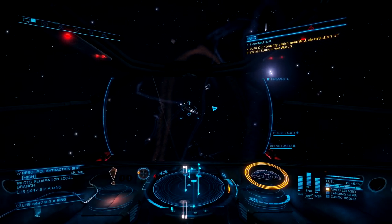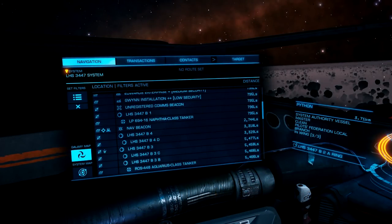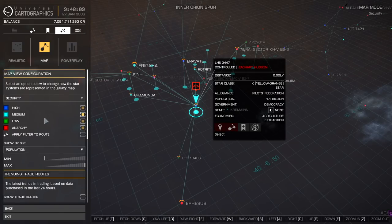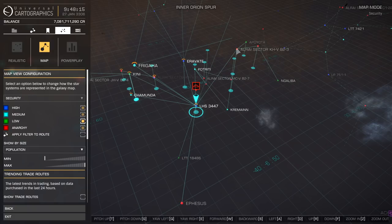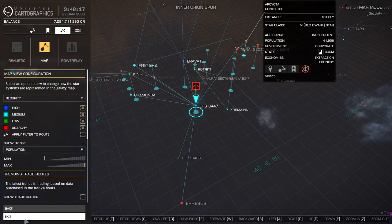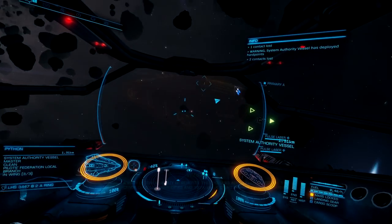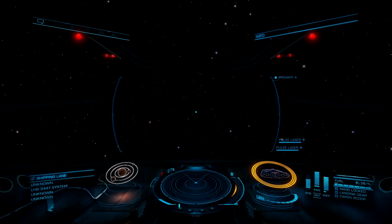Let me show you what you need to do if you accidentally attack the wrong ship. Go over to your navigation panel, check out the star map, and look for a low security system. Immediately put all power to your systems and the remaining power to your engines. Get the heck out of there, engage your FSD, warp out to one of those green systems, and pay your fine at the space dock.